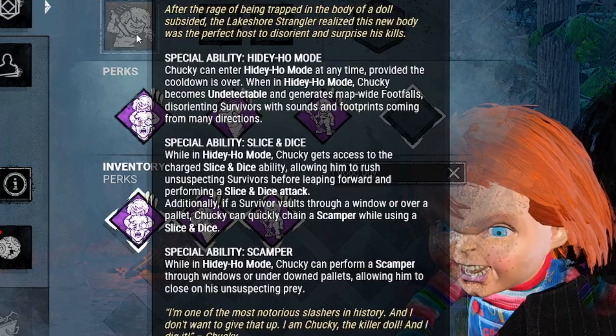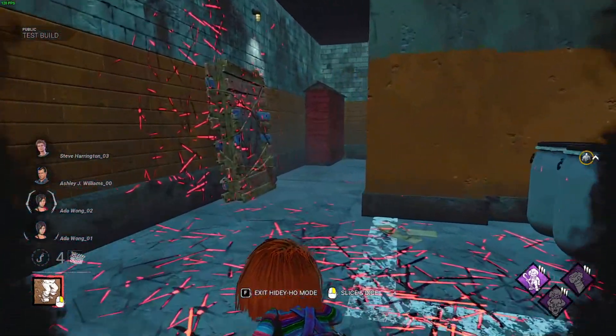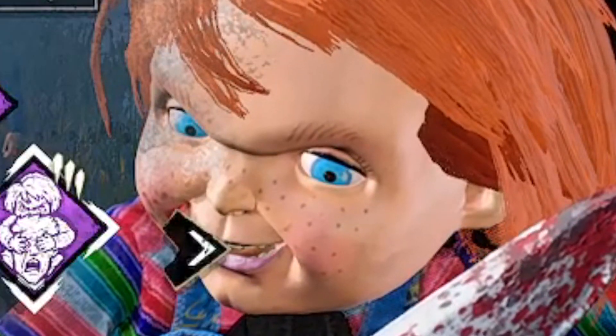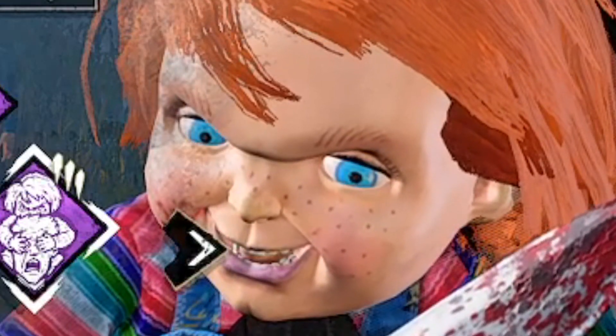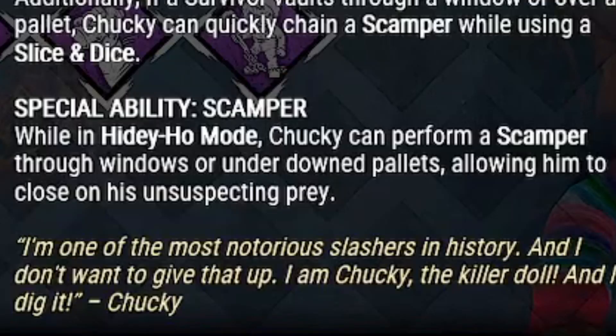His power is called Hidey Ho and is activatable every 20 seconds. Once you enter Hidey Ho mode, you lose your terror radius and footstep audio can be heard all around the map to confuse survivors. You also get a special attack and a special ability while in Hidey Ho.